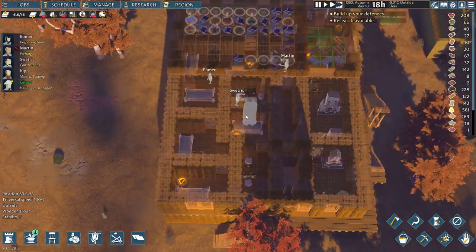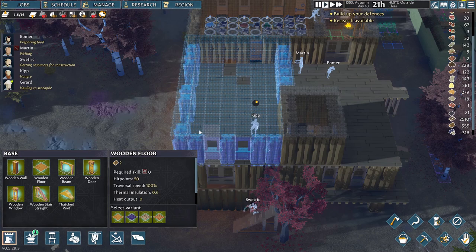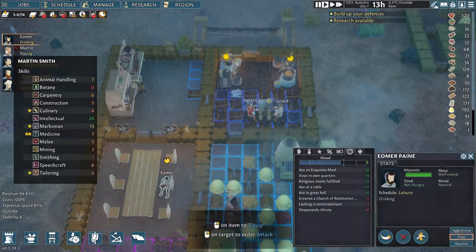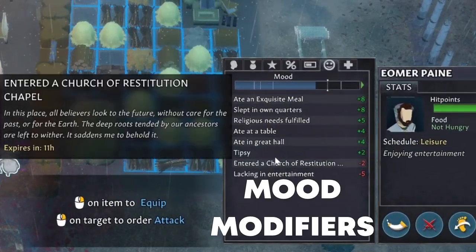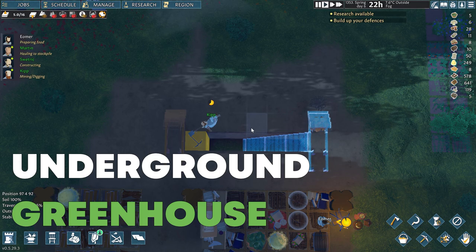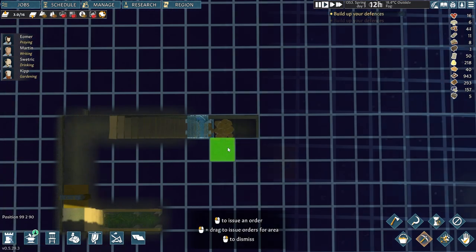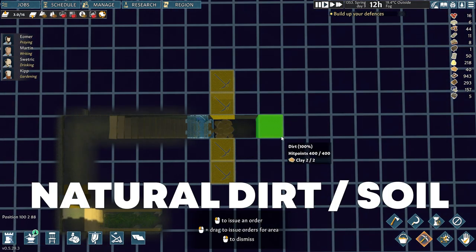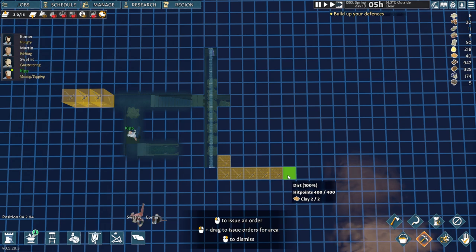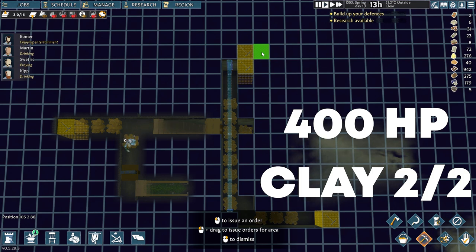Please don't judge me on the main building for the villagers — it is quite austere and ugly, and that is by design as the main point of this video are the greenhouses. To build an underground greenhouse I started with digging down two levels and then went down even further to the third underground level. Do keep in mind that plants require natural dirt soil to grow in, so you can only dig an underground greenhouse on a spot made up of only dirt tiles. These are the ones made up of 400 HP and only two clay resources.